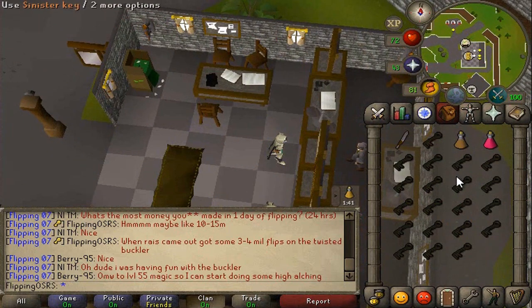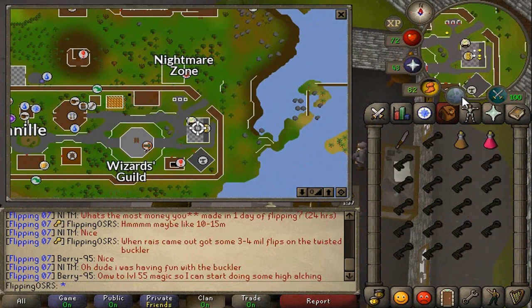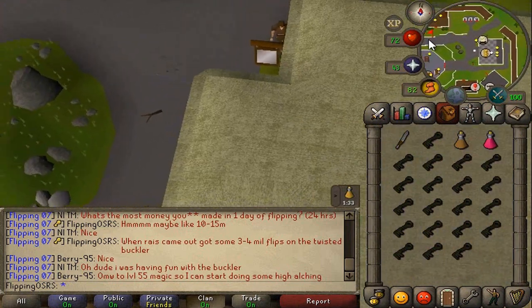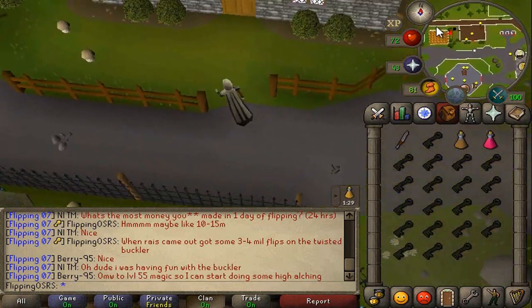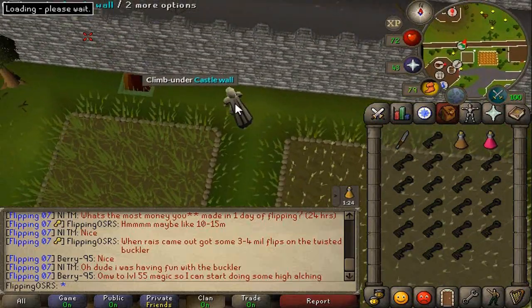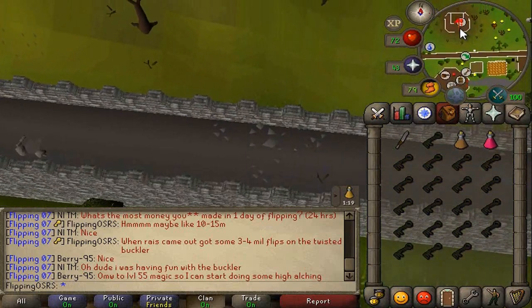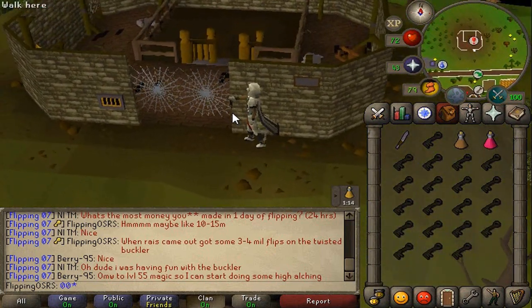Alright, so we're in Yanille at the bank. I'll show you the way I'm doing it — use the watchtower teleport if you have it unlocked, otherwise just use the running method. Run up north to the agility shortcut and hop under the wall. That puts you just a little bit south of the entrance. From there, you just need to slash the cobwebs to get in.